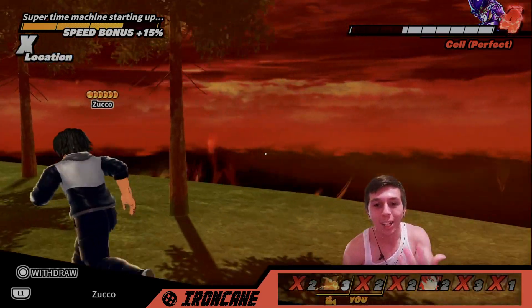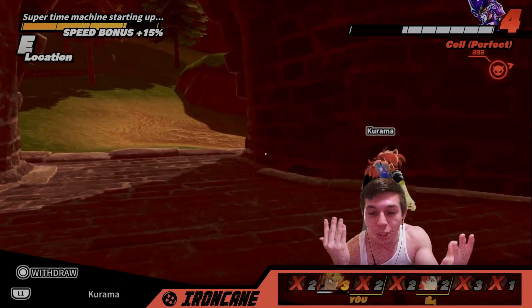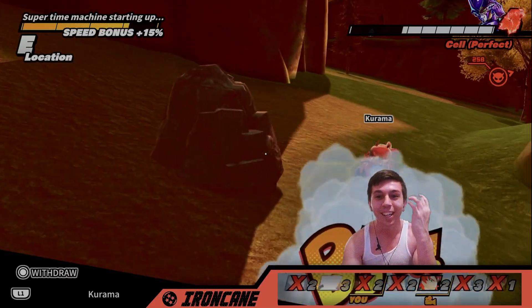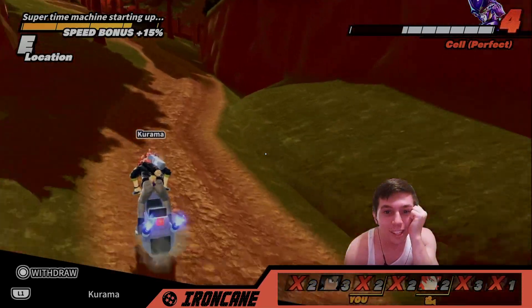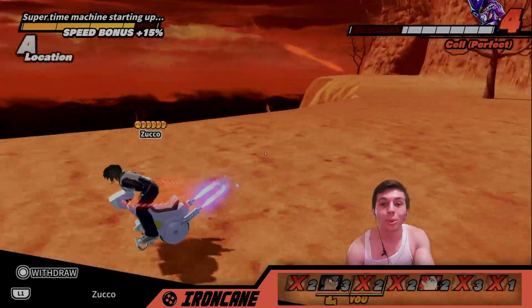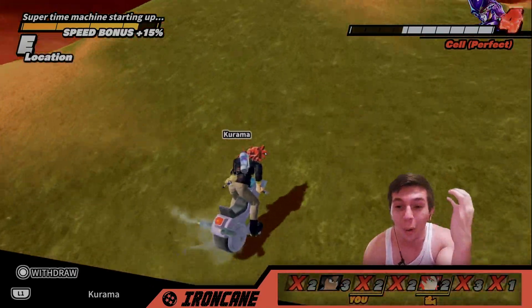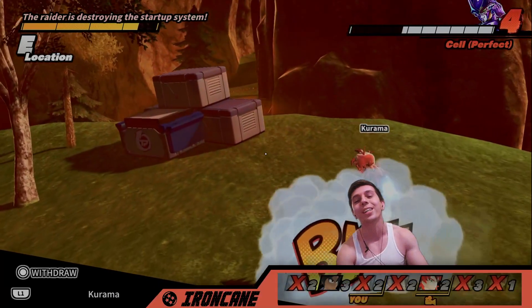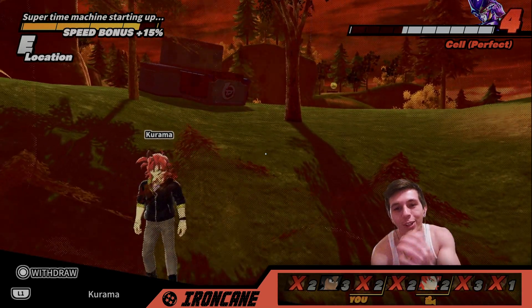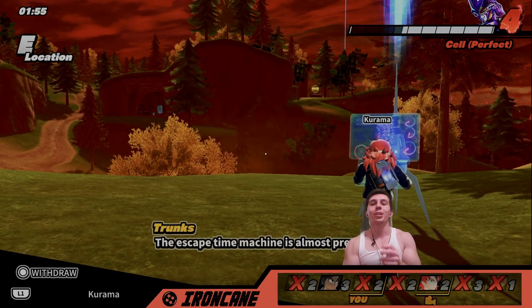These guys could actually win — the super time machine is close! If Kurama was on the super time machine they could actually win. Go to the super time machine, please! Oh my god — you did it! You escaped! Wow, you actually did it! You're going to get like 2000 Zeni — GGs brother!